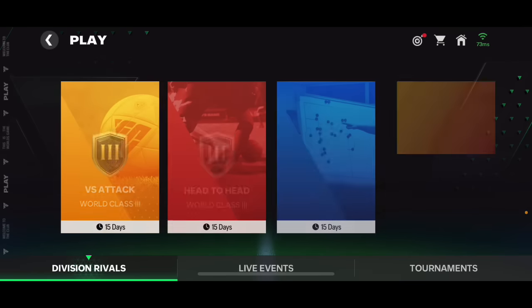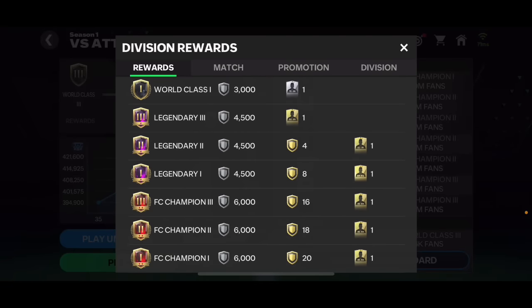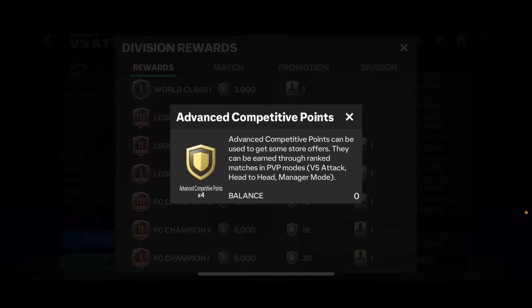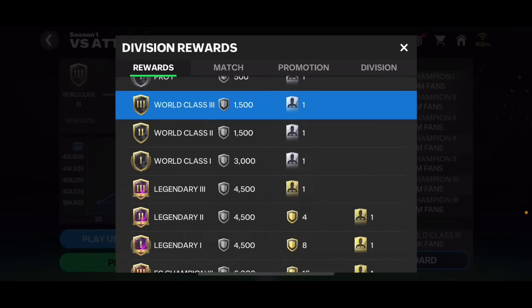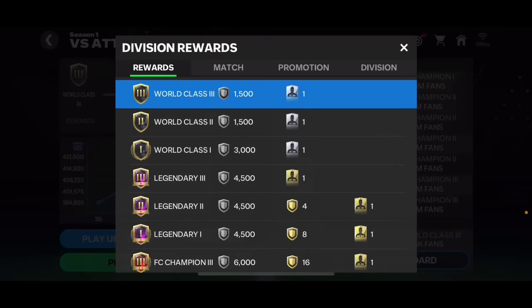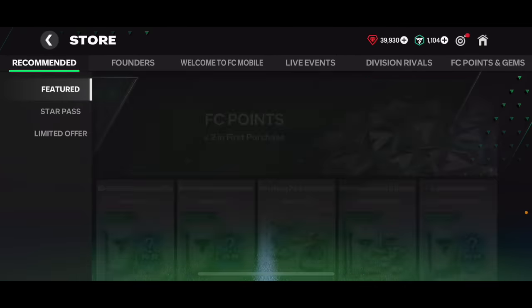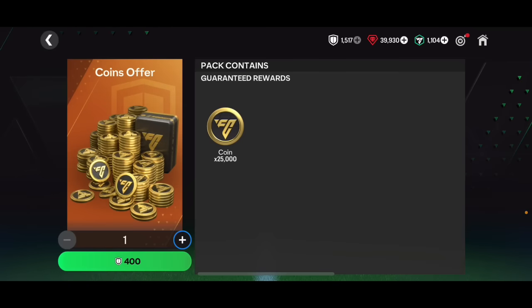Division Rivals is a very good way to make coins. Every single month there's a new season, and every time you're going to be able to get rewards - 4,500 competitive points as well as advanced points if you rank high enough, plus player packs. If you are lower ranked you'll get fewer rewards, but those competitive points are quite decent because in the store you're going to be able to claim some rewards from them.